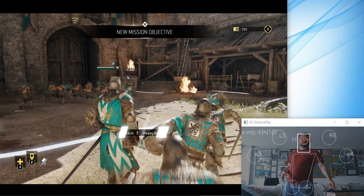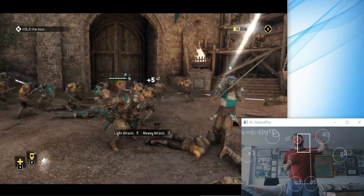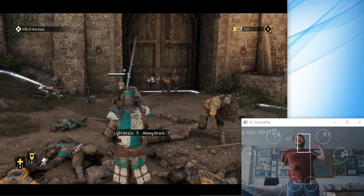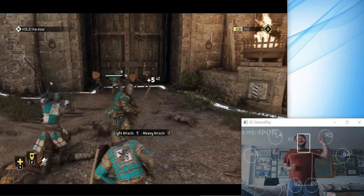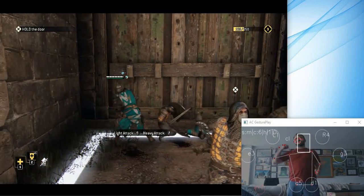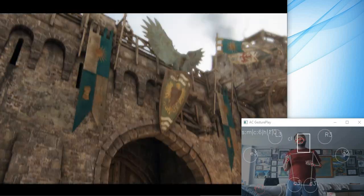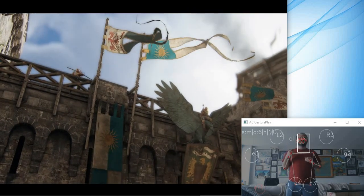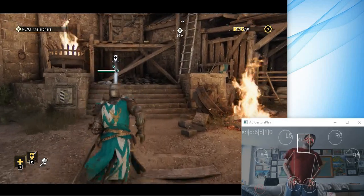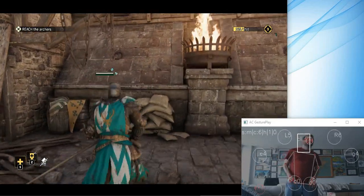Light attack, heavy attack — got the tutorial. Straight forward. This part is easy. Like how light attack just destroys anyone. Archers show up and shoot. So I'm going to go climb this ladder right here. Go around. Go this way.